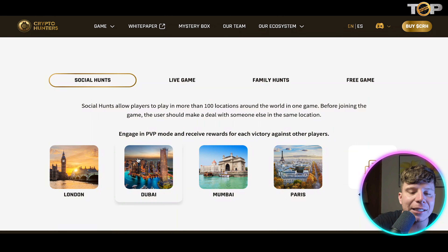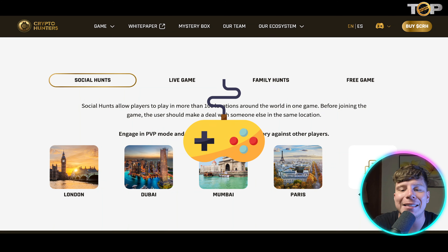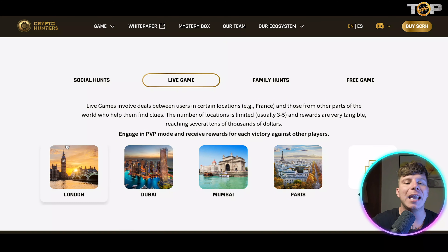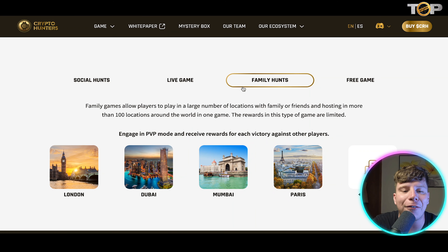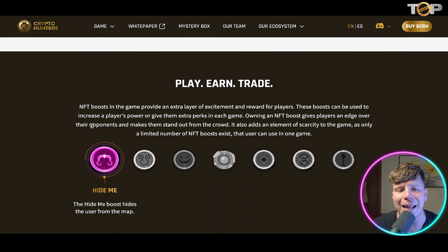On the Social Hunt side, you've got London, Dubai, Mumbai, Paris, and over 100 cities around the world. Before joining the game, a user can make a deal with someone else in the same location. Once you move into the live game, deals between users in certain locations and those from other parts of the world help find clues. The number of locations is limited, usually between three and five, and you can have family hunts to allow players to play across a large number of locations.